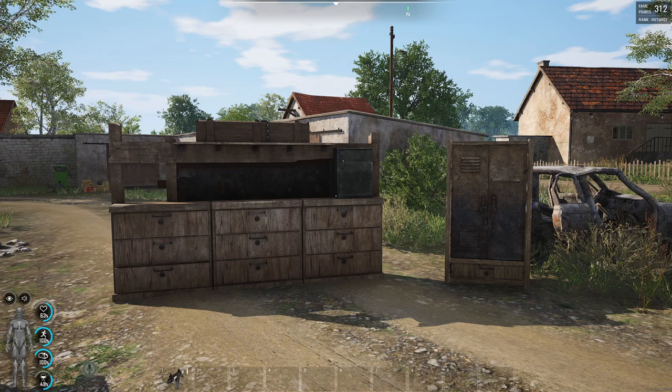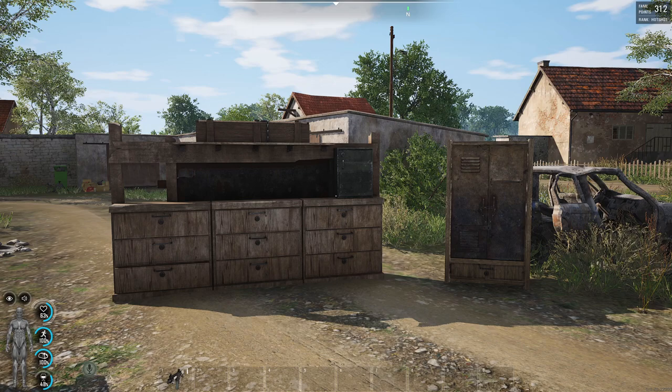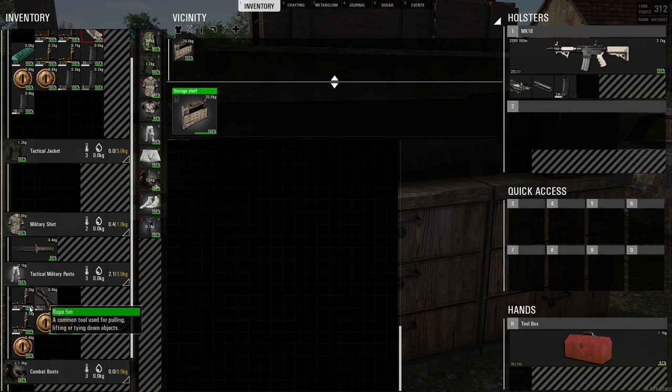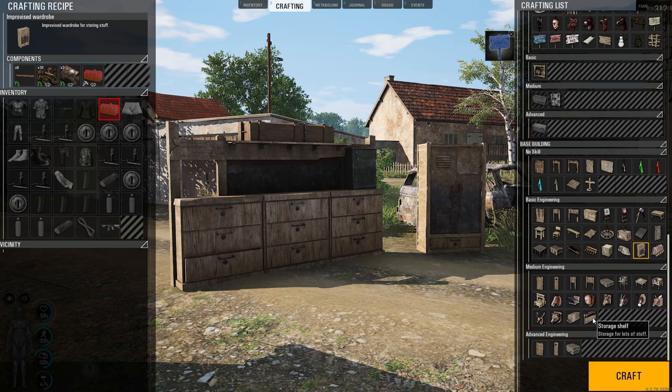For those of you who have bases cluttered with 100 chests that are tough to manage and keep track of, there are two storage options now available to you. The improvised wardrobe is just as wide as the top-tier metal chest but three times larger in storage height. Likewise, the storage shelves are just as wide as the top-tier metal chest but six times larger in storage height.